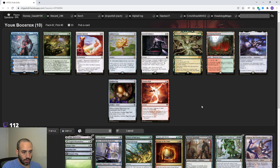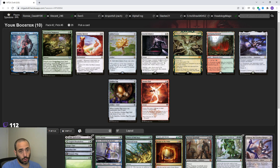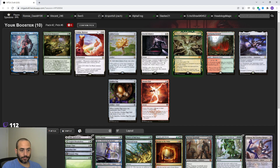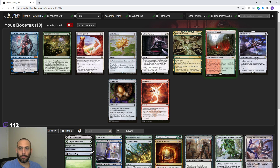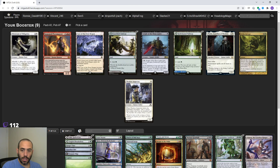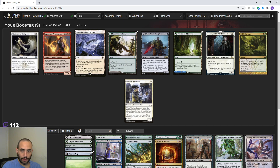We can pick up Stomping Ground. Primal Command would be quite good for us - gain 7 and search for a creature. Emergent Sequence is also pretty good, and don't sleep on two-mana ramp. I'd play a lot of these cards - Sequence, Lotus, Command, Stomping Ground, Demon Bolt, and Golden Egg would all make my deck. Primal Command is probably the best of them, but let's have discipline and take the Stomping Ground. If I'm going to do all three colors I've got to prioritize these fixers, because most of my green ramp stuff just makes green mana.